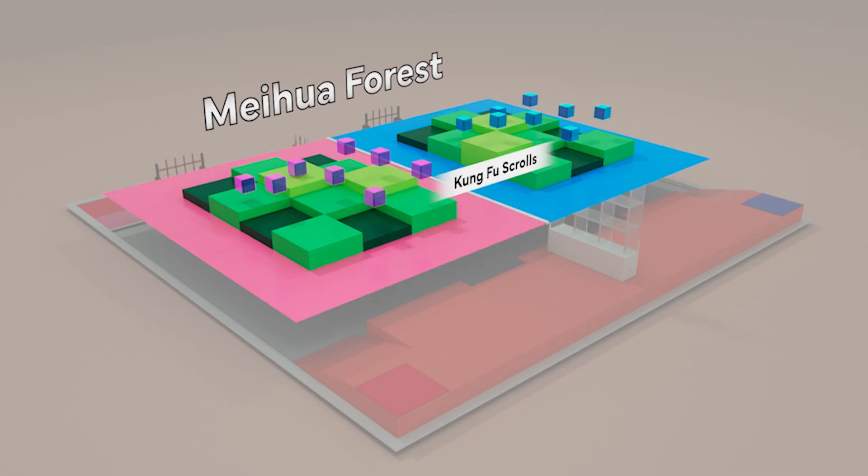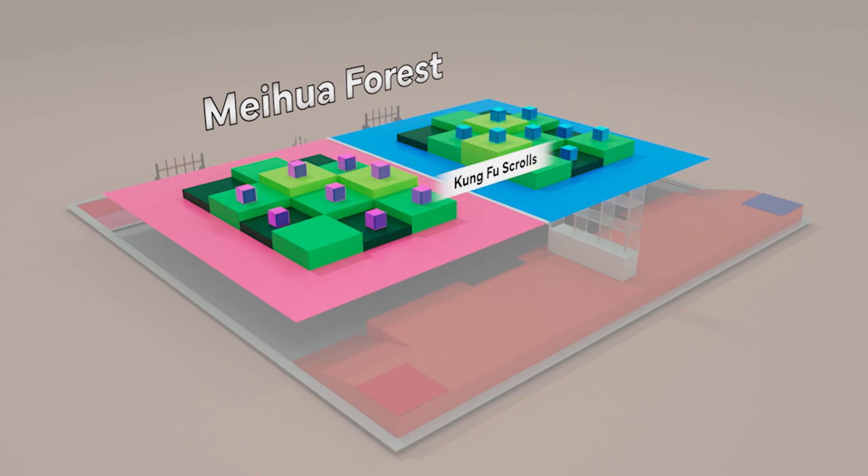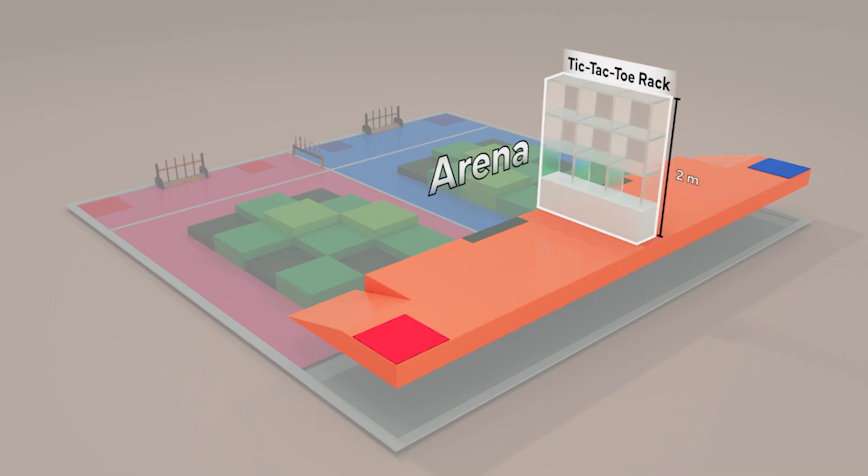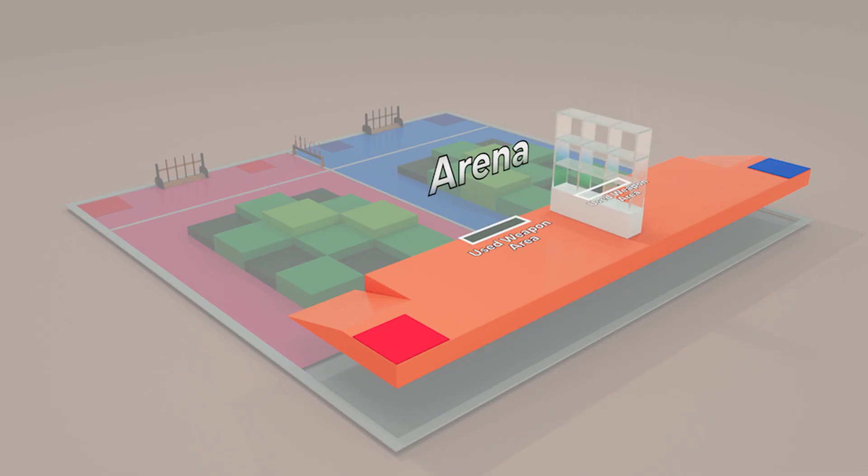Eight Kung Fu scrolls will be placed in the forest before the match begins. Zone 3 is the arena, which has ramps on both sides for the robots to enter. It comprises the 2-meter high tic-tac-toe rack, the used weapon area, and the retry zone.